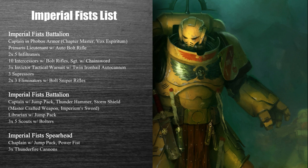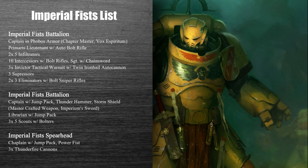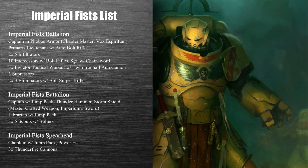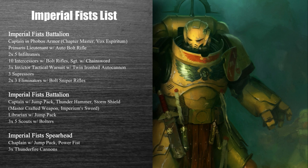I also have a 10-man bolt rifle Intercessor squad. With the Exploding Sixes trait for Imperial Fists, that's going to be awesome. I have the ability to upgrade to a Specialist Detachment Indominus Crusaders to get the Gray Shield Crimson Fist Double Exploding Sixes, but with just one unit of Intercessors, it's probably not worth it. I also have three Invictor Tactical Warsuits with the Twin Iron Hail Auto Cannons, putting out solid damage since they all get plus one damage against vehicles in the Devastator Doctrine.